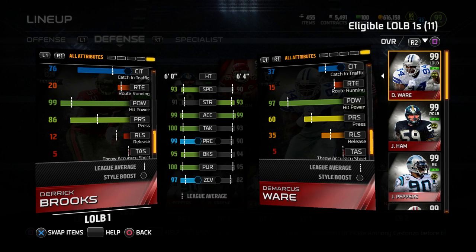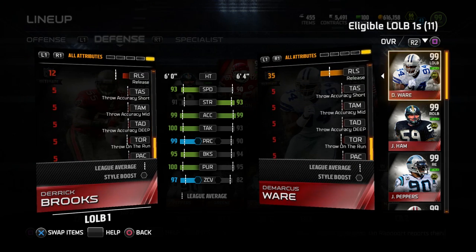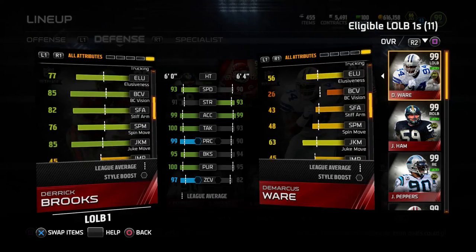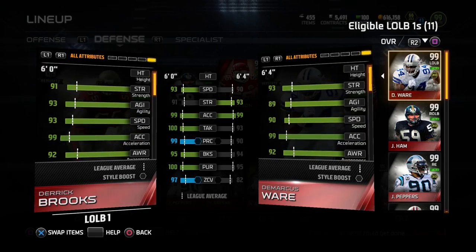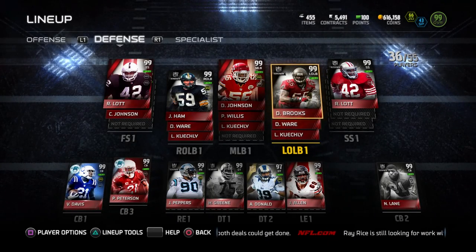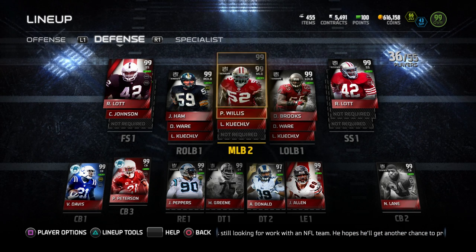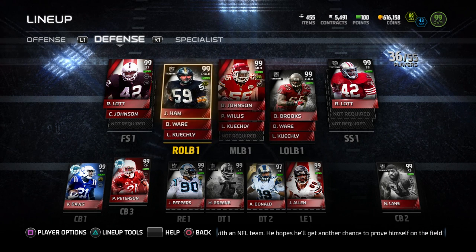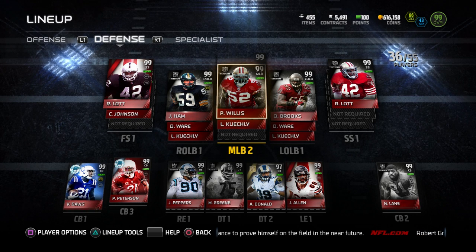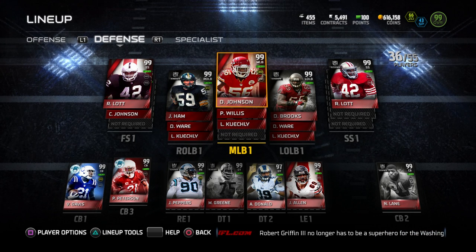If you're ever pressing with him against a tight end or something like that, he has a great press attribute too. This is definitely one of my favorite cards and one I was looking forward to adding to my team. You guys will see him in an upcoming game on the channel very soon. We also added Patrick Willis as our second middle linebacker - I'm running a 3-4 so he's out there pretty much every play. We've still got the 97 Luke Kuechly for depth and we're still keeping DeMarcus Ware for depth as well. All of these cards on my defense and offense will eventually be given away - I'm not keeping anything, I'm not selling anything. It's all going to go to you guys for all the support you gave me throughout the year.